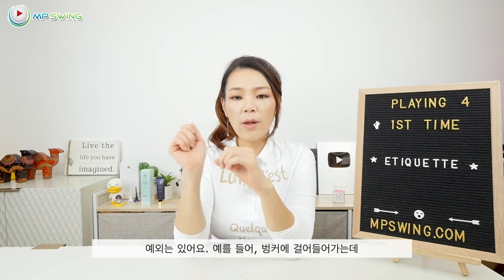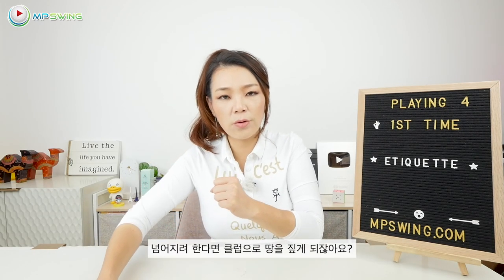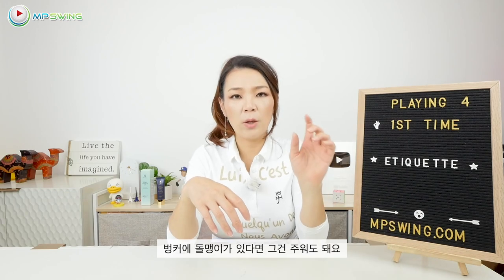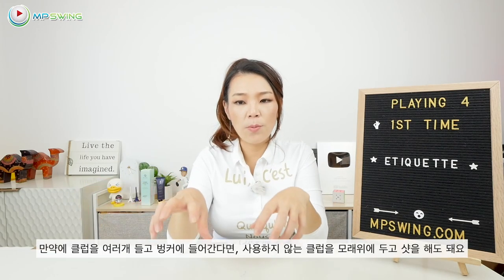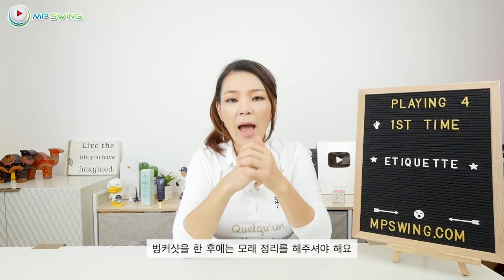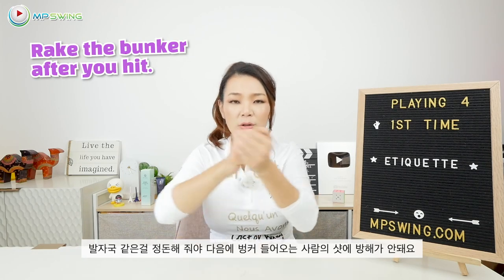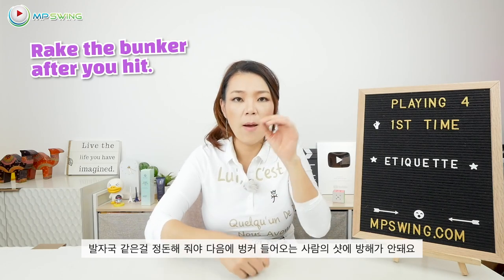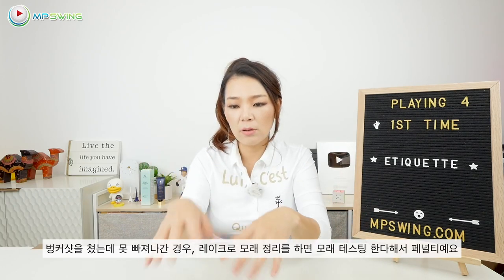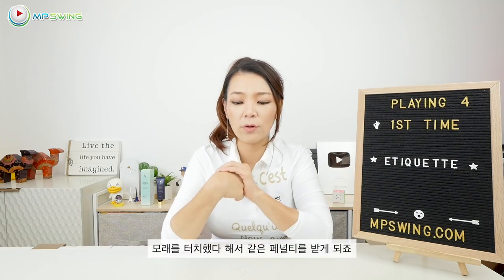However, there are different rules where if you're walking into the sand and you fall and you use the club to support yourself, then that's okay. Also, if there are stones in the bunkers, it's okay to pick those out. If you take several clubs into the bunker, it's okay to lay them down when you're hitting as long as you're not moving them around testing the sand. After you hit, you have to rake the bunkers to make it look neat so the next player that gets in the bunker has a decent lie. If you hit and your ball stays in the bunker, you're not allowed to rake what you just hit — that would be considered testing the sand and you get penalized the same way.